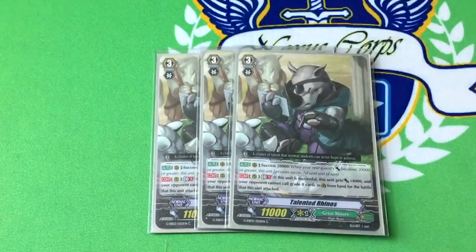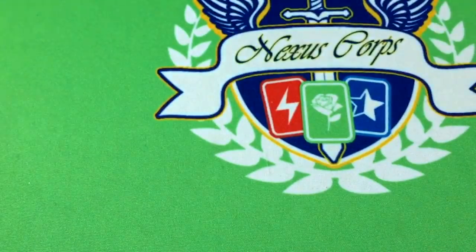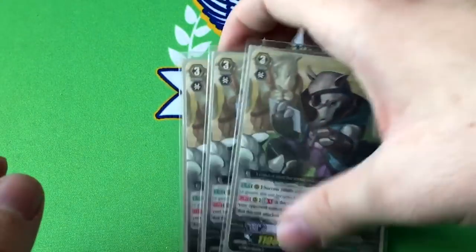Three copies of Talented Rhinos. His skill is success 20k, and then GB1, if he is successful, he gets plus 4k, and your opponent cannot call grade 0 units from hand to guard circle when he attacks. So if he's successful, he's a Silent Tom — which is awesome! Because when combined with Managarm, who makes your columns attacking for 20k or more read as successful, your opponent can't guard with grade 1 or higher. Combined with him, that means they cannot guard with anything except G-guards or intercepts. This thing is really, really good. And it's a common, so yay. This is your win condition, and it's searchable, which is really, really cool.